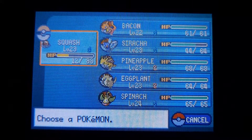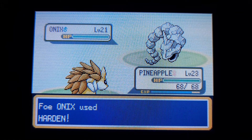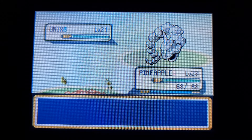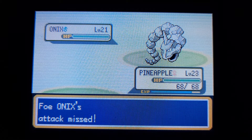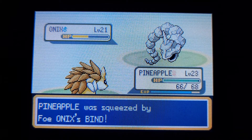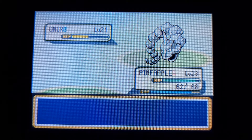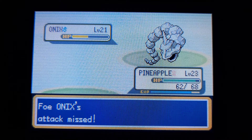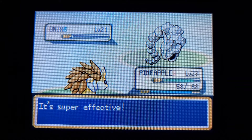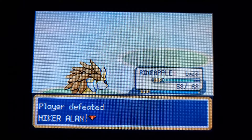Cool, an Onix. Definitely not going to risk that — let's go ahead and switch out to Pineamble. Come on Pineapple — nice, it's a crit! Squash is at level 24 and Pineapple is right behind it.